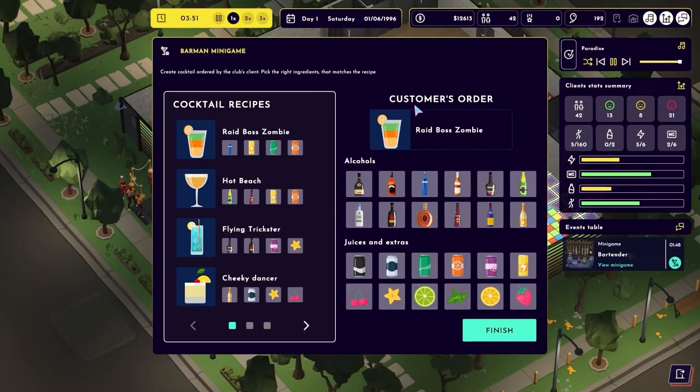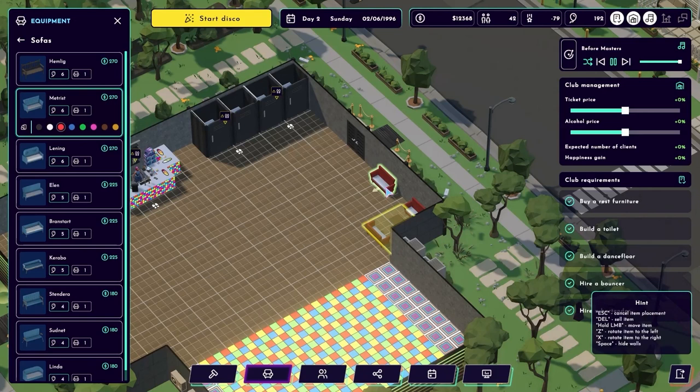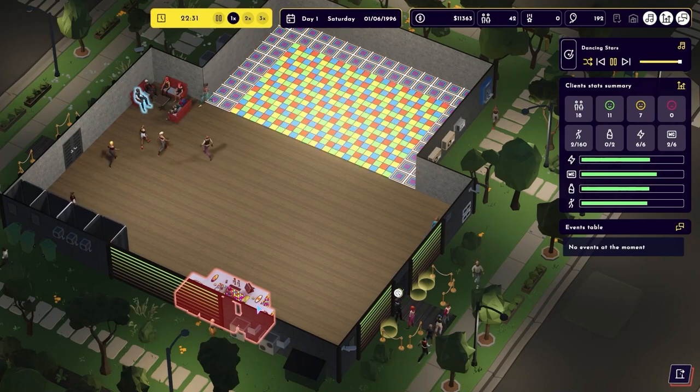If you're a fan of games like The Sims, where creativity and management come together, Disco Simulator might just be the next game for you. It offers a unique twist on the simulation genre. Disco Simulator is available now on Steam, so if you're ready to build and run your dream disco, give it a go.